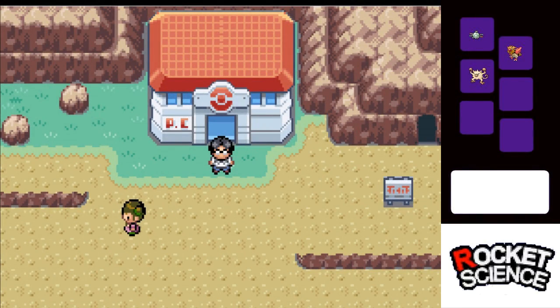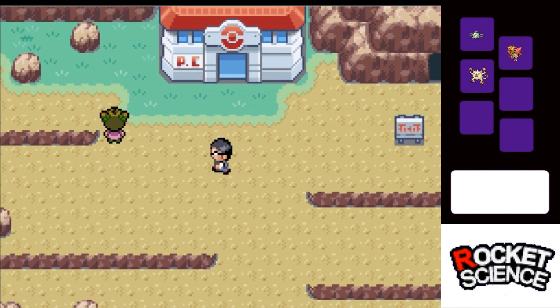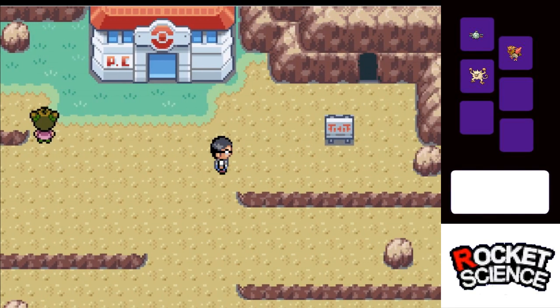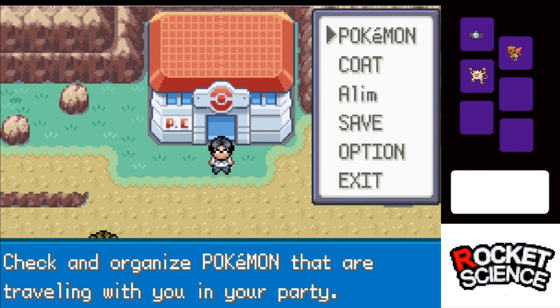It's real weird booting this game up and seeing this as my character's face. I'm not used to it yet. Welcome back to Pokemon Rocket Science. Last time we barely beat Brock, worked our way through Route 3. Now we're here at Route 4, ready to go into Mount Moon. Before we get started, I know I'm not good at doing this, but it's customary that we have a team recap.